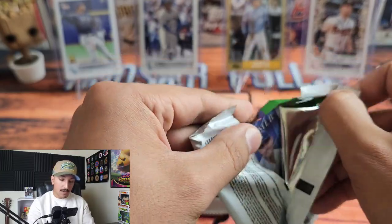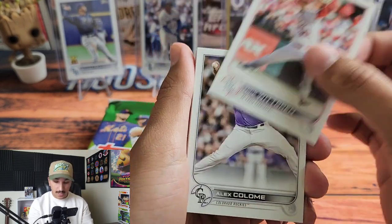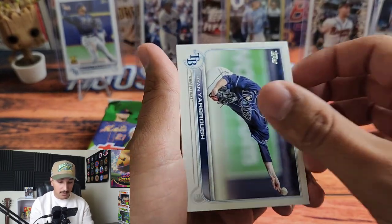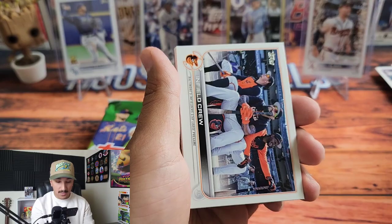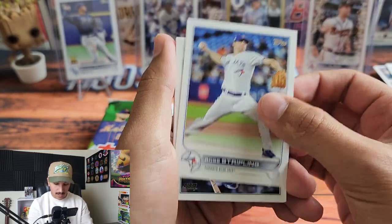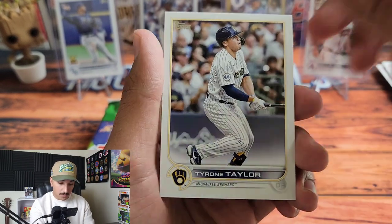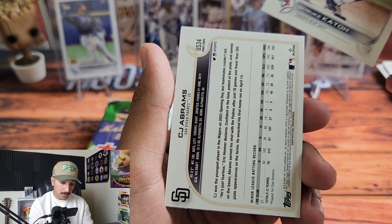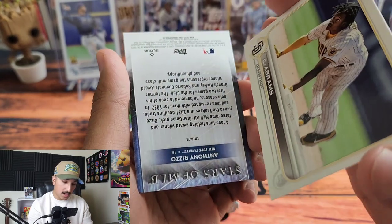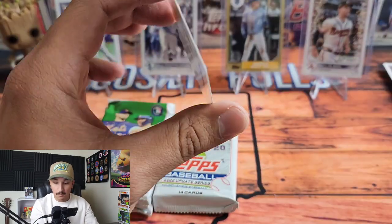Nick Wittgren, Alex Colome, Kyle Cody, 3,000 Hits milestone card for Miggy — nice. Connor Pilkington. The Orioles infield crew — they were so close to making the playoffs this year, would love to see them make a run. Tommy Romero, Tyrone Taylor, another Katoh. And here's CJ Abrams — wait, is this a short print? CJ Abrams — I'm almost 1,000% positive this is a short print.